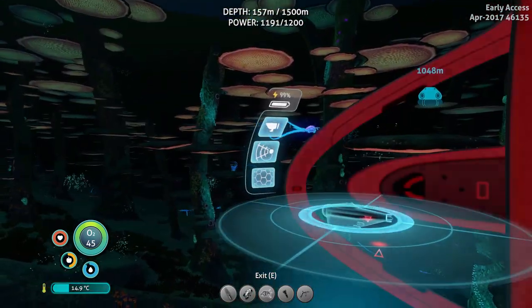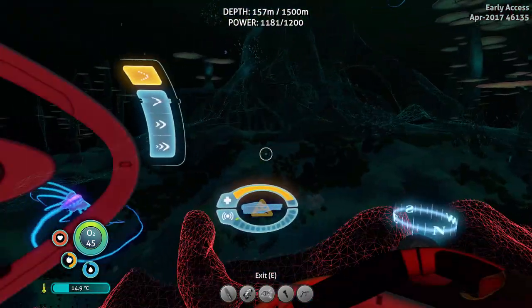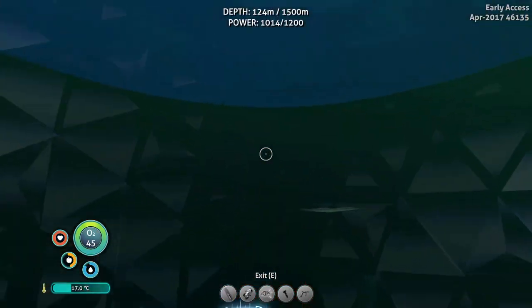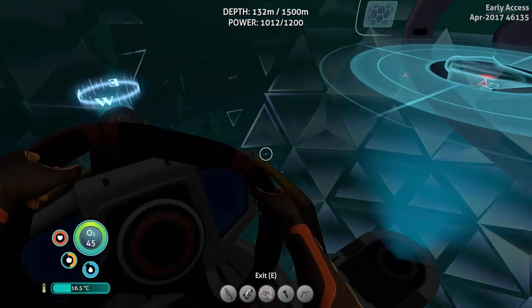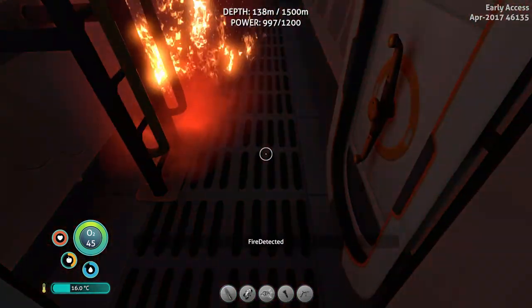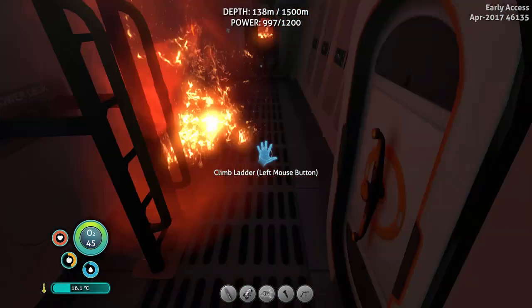Here is the sonar. We can activate the shield and we don't receive any more damage — that's of course because we have the shield activated.